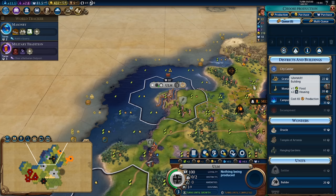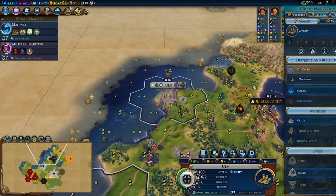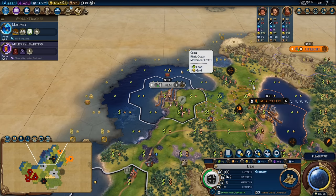In the first example we're going to be looking at the city of Ulm, which is settled coastally and has two grassland hill tiles it can work for two food one production, and a maximum housing of three. That means when the city grows in eight turns, the plus two food surplus it will be producing will be halved, meaning it will take 24 turns to grow to three population instead of the normal 12 turns it would take.